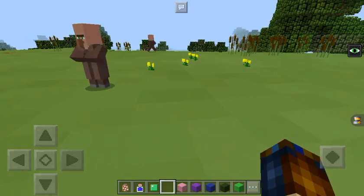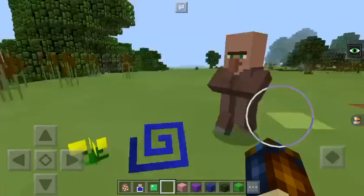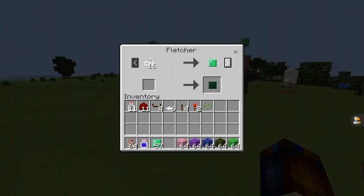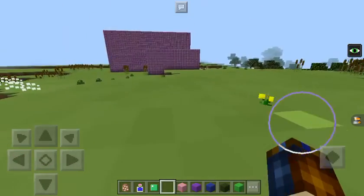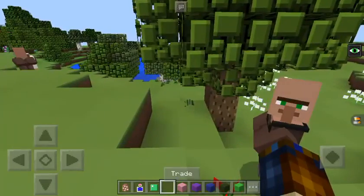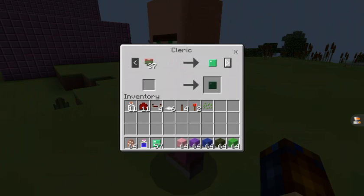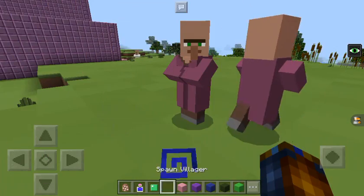Those are basically the villagers. There are differences — like there's a fisherman, a fletcher, and that's the other blacksmith version. I forgot this one — this is the cleric. He'll give you 37 rotten flesh for an emerald, and 8 gold for an emerald as well. There are different versions of each villager type.